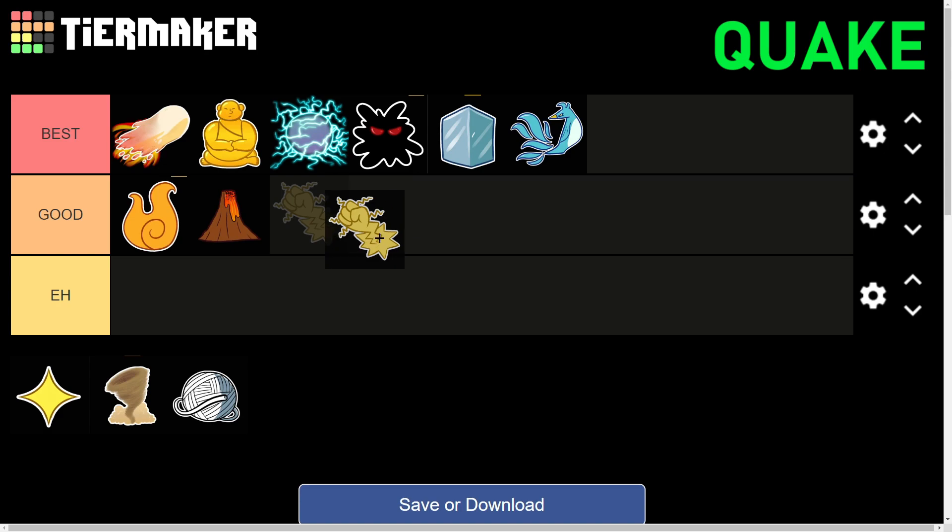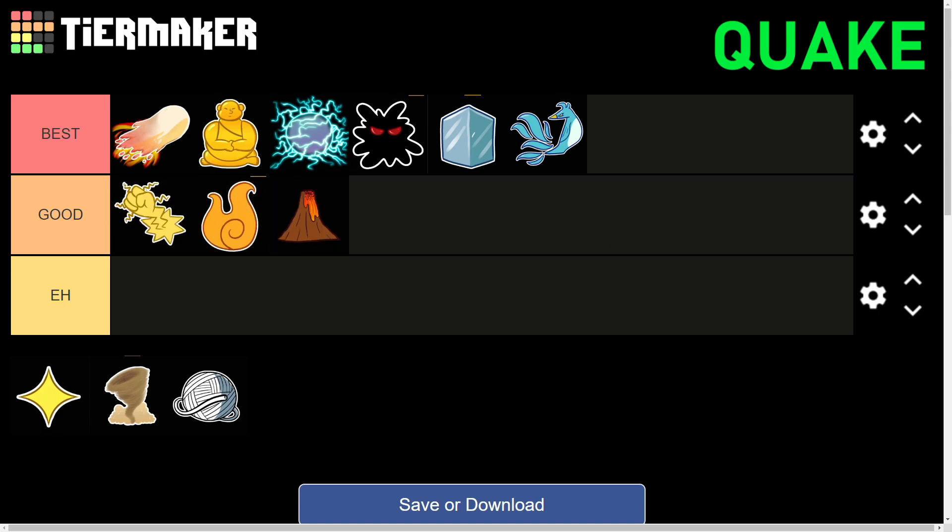Moving on to the Quake fruit — personally I don't like this one. If you air camp it becomes very bad, and if the opponent has the Mink race it's very hard to land moves, which is a huge disadvantage since almost everybody uses Mink. It also requires good ping because the moves have a lot of delay. I'm ranking it in the Good tier, above Magma and Flame, since it's definitely better than both of those.